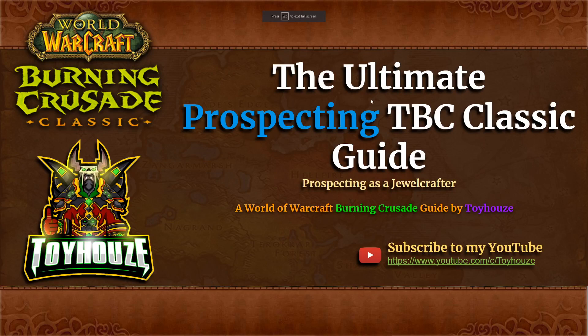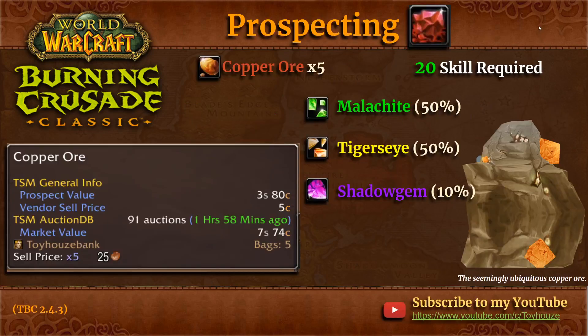Let's talk about copper — the lowest type of ore that you can prospect, and seemingly ubiquitous, meaning it's everywhere and very common. From prospecting copper you can get malachite or tiger's eye, which adds up to 100%, but you could also get a shadow gem. Malachite and tiger's eye are considered common, and shadow gem is considered uncommon, so it is possible to get both a common and a shadow gem. You also get copper dust from prospecting that ore, which you can vendor.